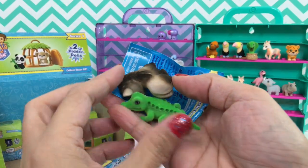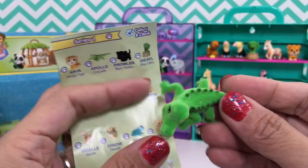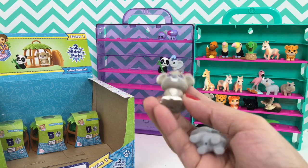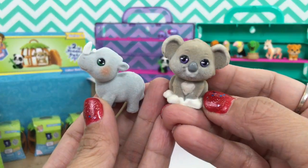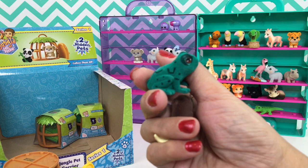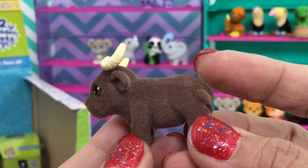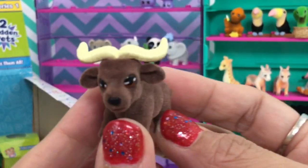Oh, we got another crocodile - and Jumper the cape warthog! He looks unique. And our second figure of Apollo the crocodile. Looks like we have a double - this is our second koala figure. This is also our second Ruby Mae the white rhino. This is our second of Eazy the tree frog, and this one is Fernando the black buffalo - but he is brown! He has that long horn, kind of looks like a Texas longhorn.